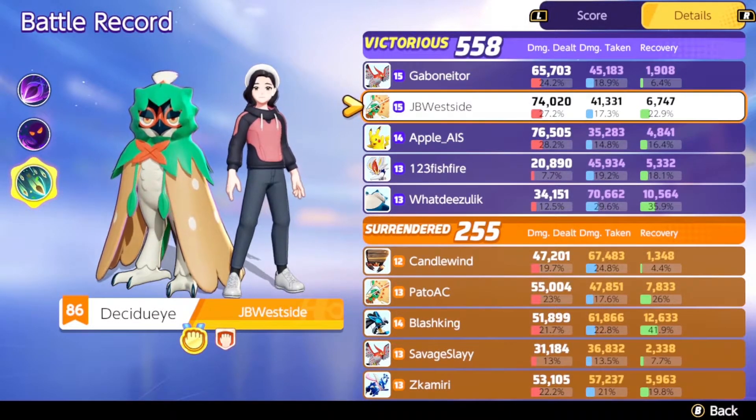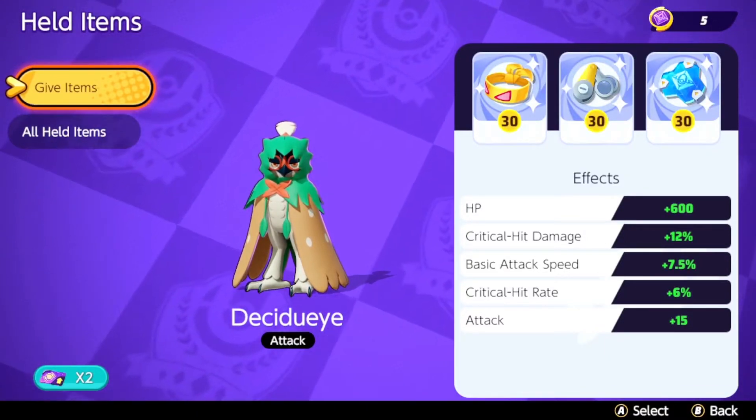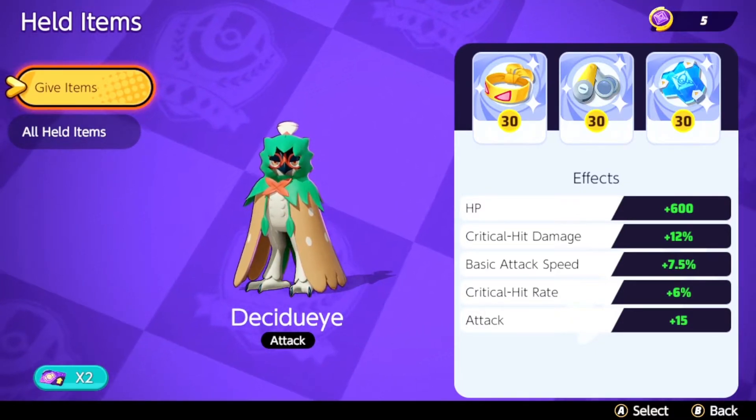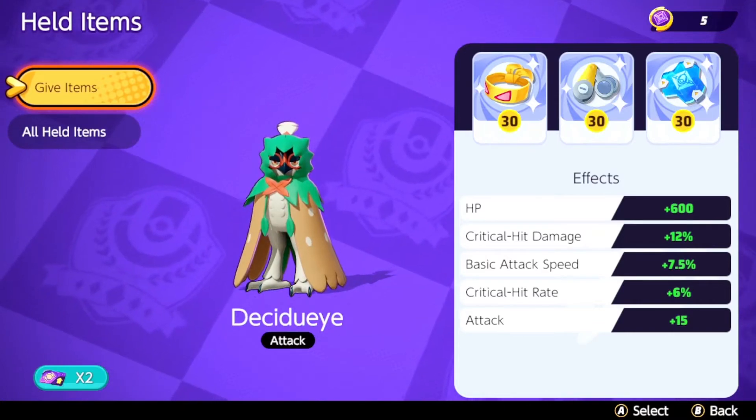I feel like I definitely played better with the Razor Leaf build in this video, but I still enjoy the Spirit Shackle build more personally. Razor Leaf is undoubtedly better, but we did manage to get actually more KOs this game — 14 compared to 10 — and 80k damage compared to 74k. So more damage and more kills with Spirit Shackle but yeah, that's going to do it for me. Thank you so much for watching — let me know your thoughts on Decidueye, your favorite builds, subscribe, follow — thanks for watching, peace.